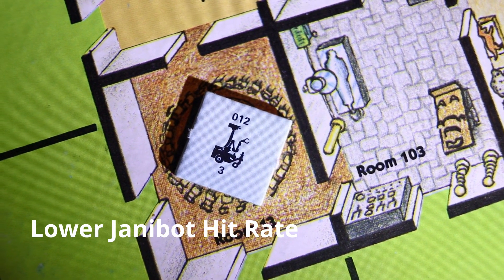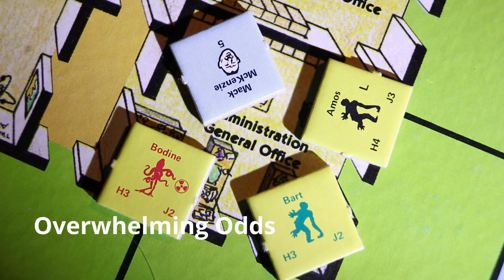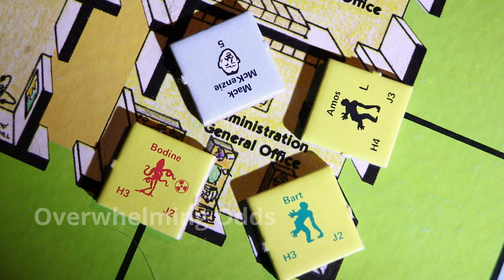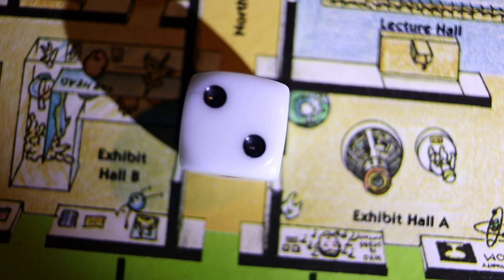To help the mutant player, lower all hit numbers on Janabots to two. If the mutants have three times the number of units compared to the human player, including Janabots, at the start of any round, the mutant player may subtract one from any die roll. For example, if a three was rolled, that could be changed to two.